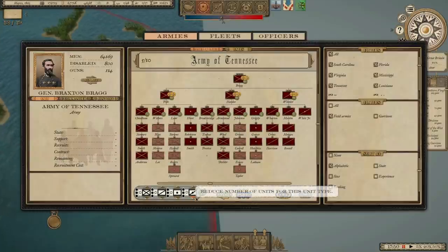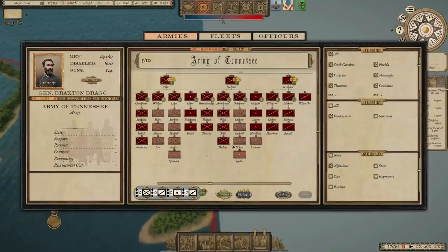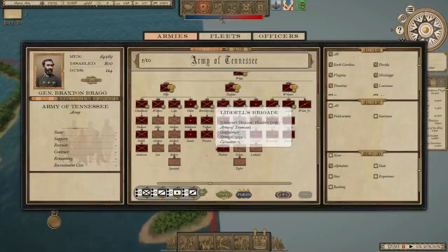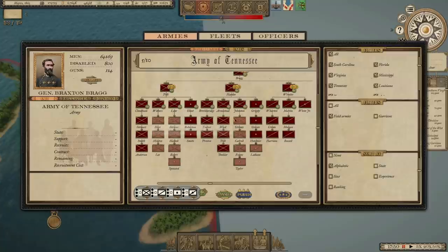Welcome back everybody. This is episode 3 in our new playthrough of Grand Tactician Civil War — the Confederate 1863 campaign. We're still in May of 1863 and we're still waiting for our first units to arrive. The Army of Tennessee just connected with George Thomas' Army of the Cumberland and was going to engage in battle, but I gave a withdrawal order, which means we're going to have to give up some territory. As I said in the previous two episodes, we are just going to withdraw for now until we get some of these reinforcements.